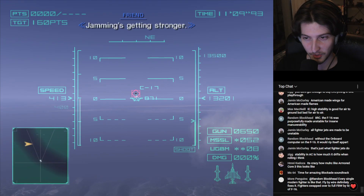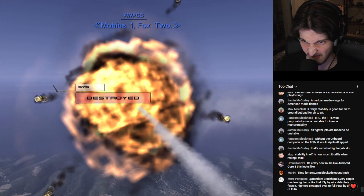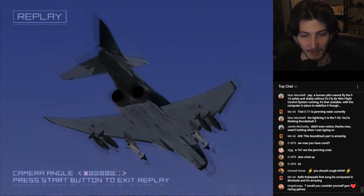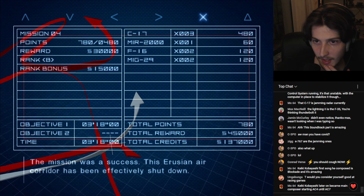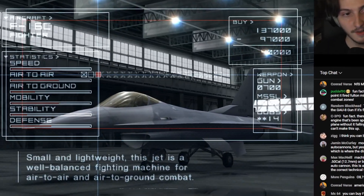Mission 4 was pretty straightforward — I just took out some enemy radar jamming planes without too much trouble. And up until now I had been flying my basic F-4 fighter jet, but thanks to all of my recent achievements, I had saved up a decent sum to buy a big and beautiful F-16.